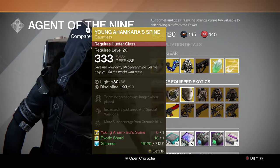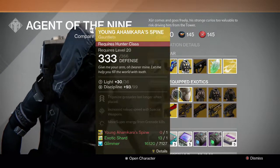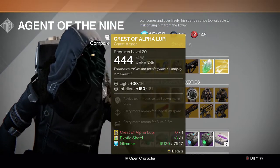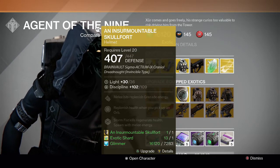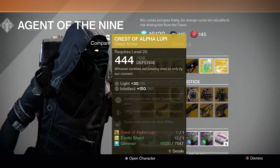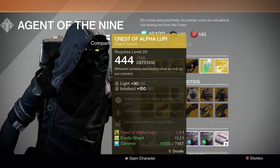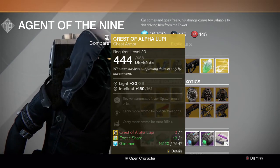For upgrades, we have Knucklehead Radar and Young Ahamkara's Spine for the Hunter — both are pretty average, so it's up to you. For Titan we have Immovable Object/Skull Fort and Crest of Alpha Lupi. Both are kind of average, though Skull Fort at least has use in Crota's End hard mode because of the replenishing health. Actually I do recommend Crest of Alpha Lupi because of Trials of Osiris — those quick revives will be very useful going into Trials.